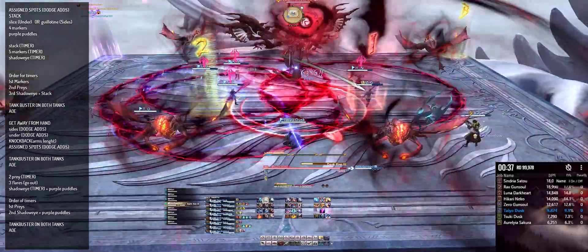For this next mechanic, four players will get marked with Dark Fire 3. If you get a Dark Fire 3 marker, just take it away and spread.